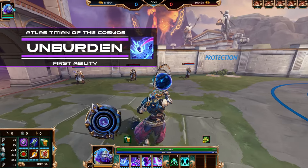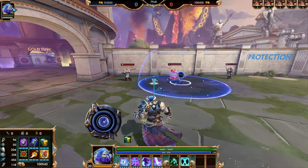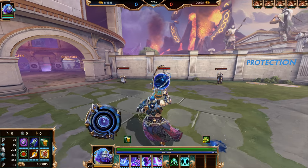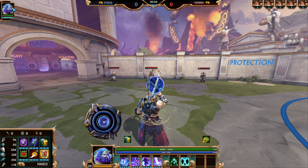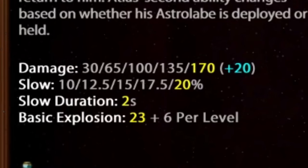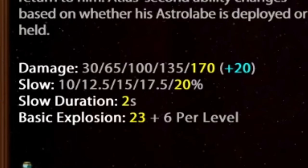Atlas's first ability is Unburden. Atlas throws his Astrolabe at an area of his choosing with a pretty big area of effect — this ability is pretty hard to miss. It goes out, explodes, does damage, and slows enemy gods. When you fire this ability, you can refire it to have it come back quicker, or it will remain in that area for approximately five seconds. The ability also combos with your second ability in your kit. For stats: damage is 30 at rank one and 170 at max rank with 20% magical scaling. It has a slow of 10% at rank one and 20% at max rank, with a slow duration of two seconds. The explosion damage from autos is 23 plus 6 per level.